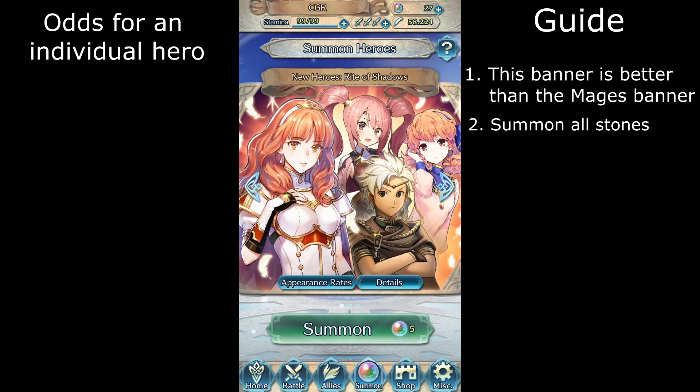The odds of getting Selesa from a redstone is about 1 out of 40 redstone summons. The odds of a redstone being Lucina is about 1 out of 625 redstone summons. The odds for Mei are about 1 out of 32 blue stones.